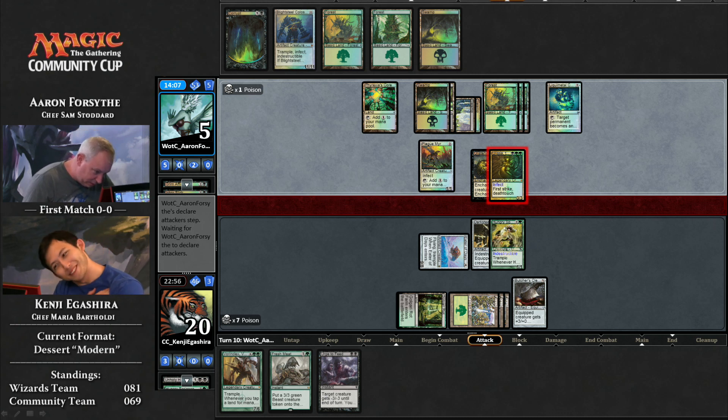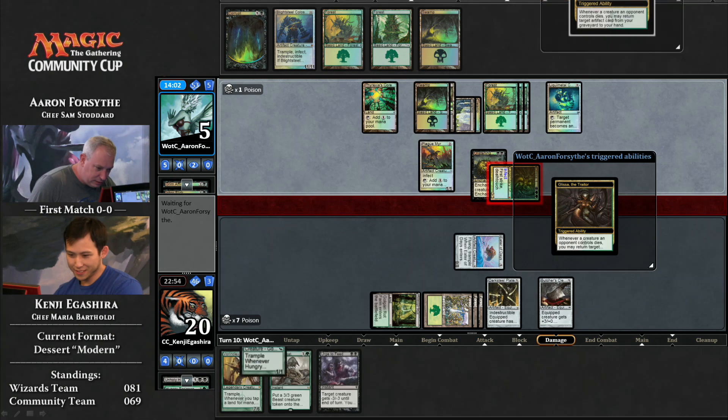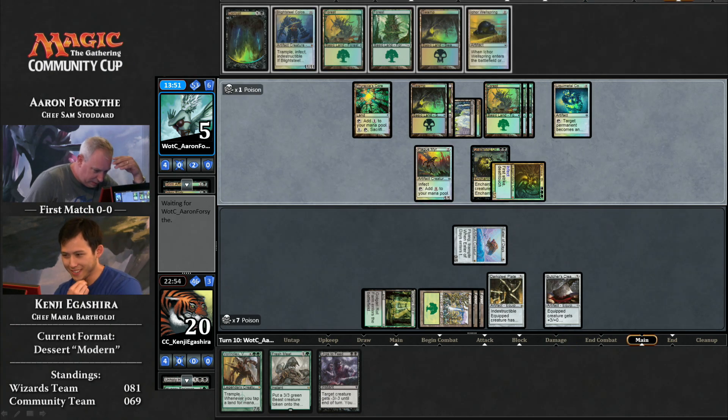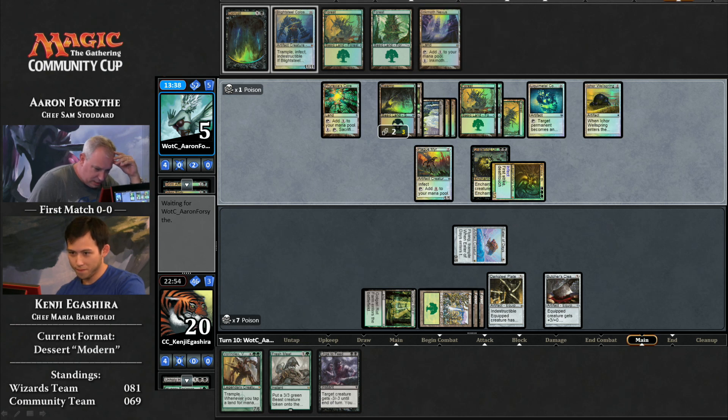Kenji goes all in with Eater of Days, dodges any type of disaster on the extra turns, and I think he's going to be able to just scrape out a win here. What artifact will Aaron get back? Wellspring — okay, so he gets a draw step as well. He needs to find something. Oh yeah — it has trample, doesn't it? It does. The Inkmoth could have chump blocked, but it has flying trample, so he can't. Look at Kenji shake his head — he knows he got away with one here.